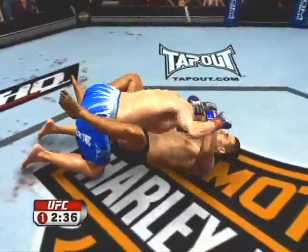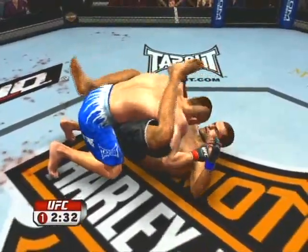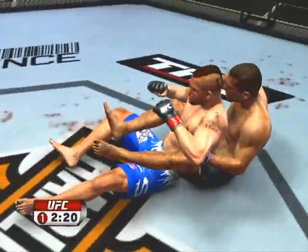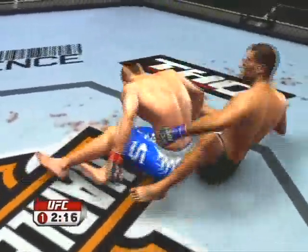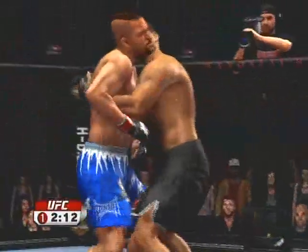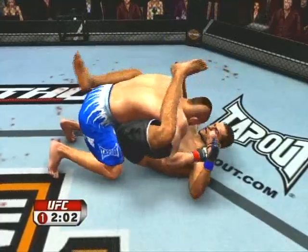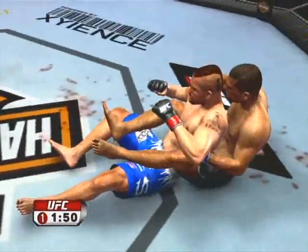He jumps guard — smart move. Let's see what he can do from here. He's going for the rubber guard. He got reversed. This position right here is what many fighters have described as imposing your will on your opponent. He jumps back into guard, working the rubber guard. Reversal! The fans here are so rabid.